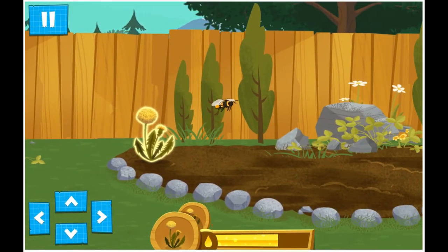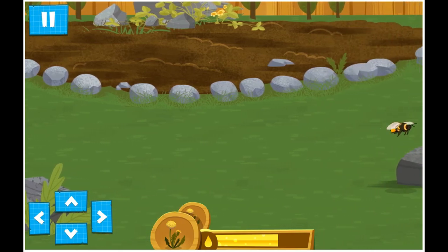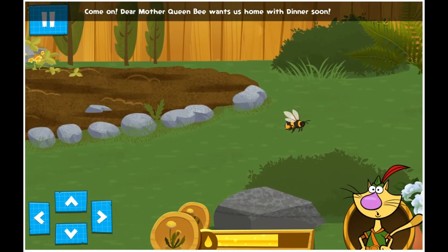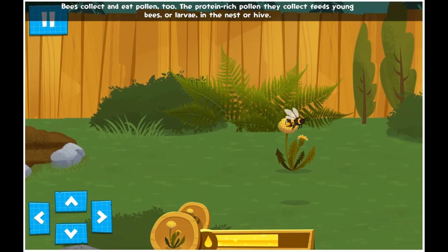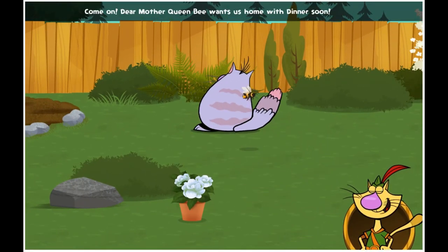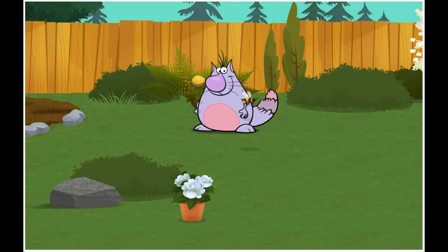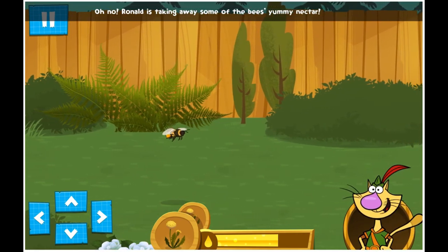Come on out! Come on! Dear Mother Queen Bee wants us home with dinner soon! Bees collect and eat pollen, too! The protein-rich pollen they collect feeds young bees or larvae in the nest or hive! Dear Mother Queen Bee wants us home with dinner soon! Just borrowing this flower! Oh no! Ronald is taking away some of the bees' yummy nectar!